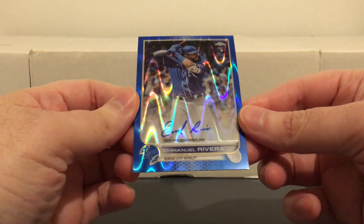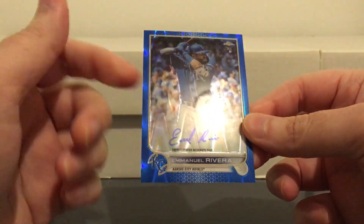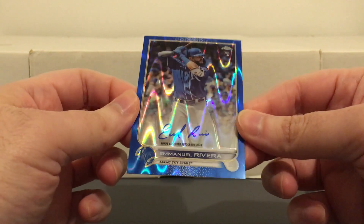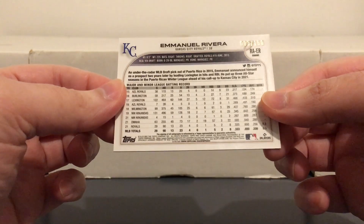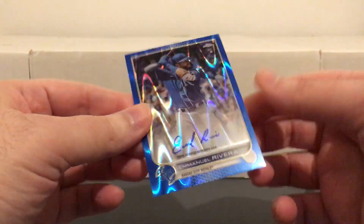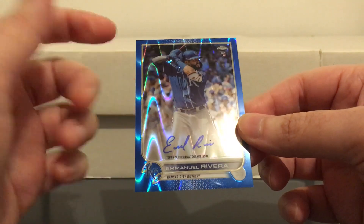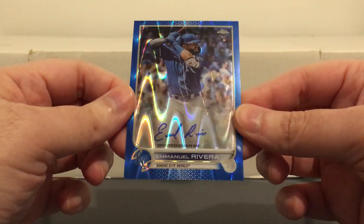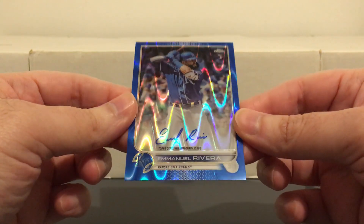Next up is Emmanuel Rivera, blue rookie auto. He was the third baseman for Puerto Rico in the WBC. He's now in the Arizona Diamondbacks system. That's numbered to 150. I like the way that looked with the blue Kansas City uniform, the blue border, blue signature. Not really looking for any more colors on this, but I liked the way that one looked so I picked it up.